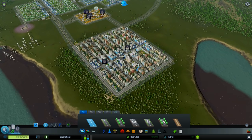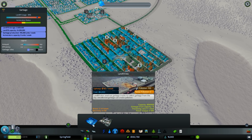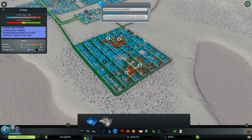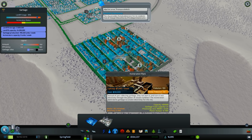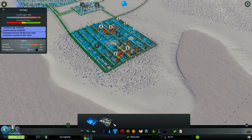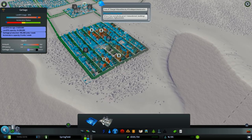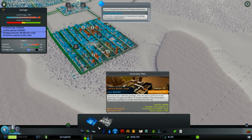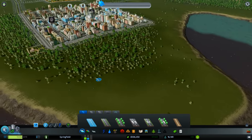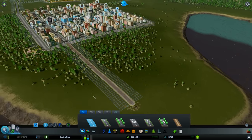You have two options for that. If you are going with the milestone progression at the beginning, you will have one option which is the landfill site, and as you progress you will get access to the incineration plant. When you have access to both, you should choose between them. I personally prefer the incineration plant because it doesn't store the garbage — it simply takes care of it.